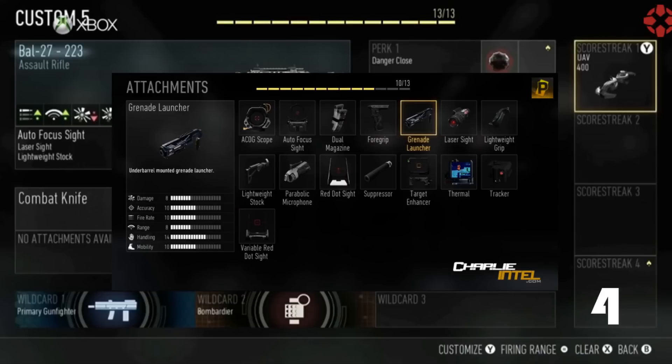Next, we're going to the primary gun. You're going to use any primary assault rifle, but here you can see there's going to be a grenade launcher attachment on it. That grenade launcher attachment is going to cost another point. So now we have a primary, three perks, and a grenade launcher attachment.